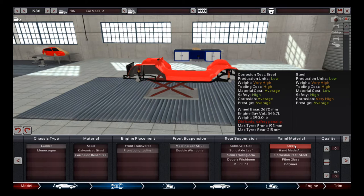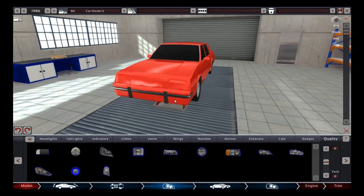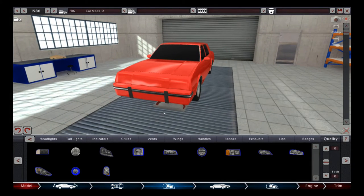Looking at the differences: production units are the same, weight is the same, tooling cost is the same, material cost is a little bit more. But the main difference is corrosion resistance — it goes from very high down to average if you don't use it. So obviously we're going to go with corrosion resistant steel. We want this vehicle to have a little bit of ruggedness to it. Styling will be done off camera as per usual.